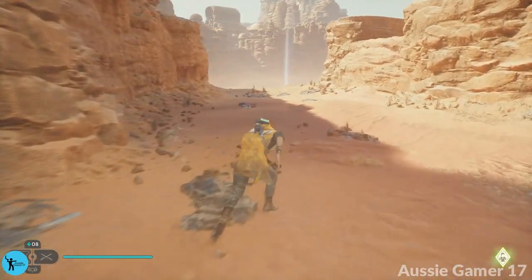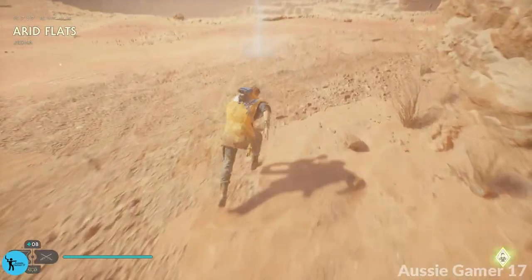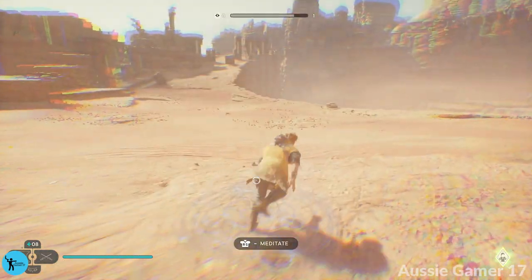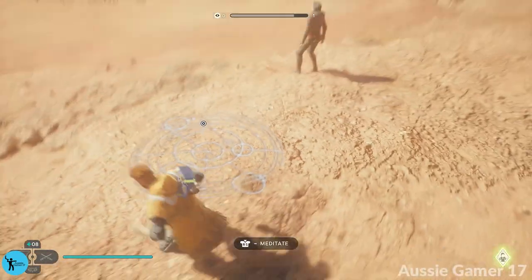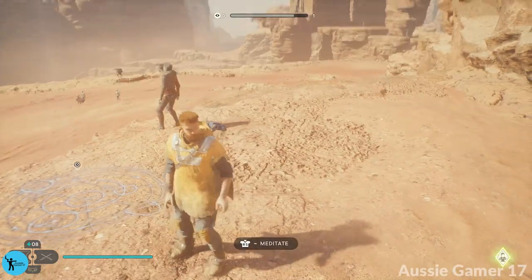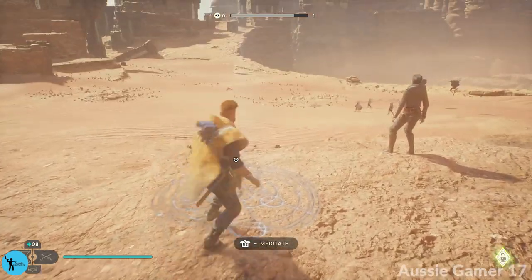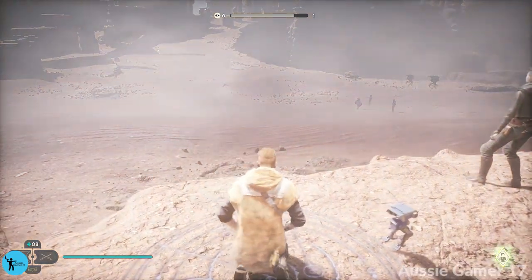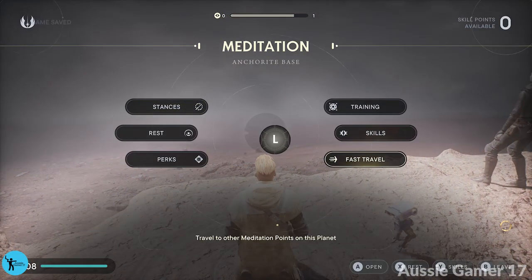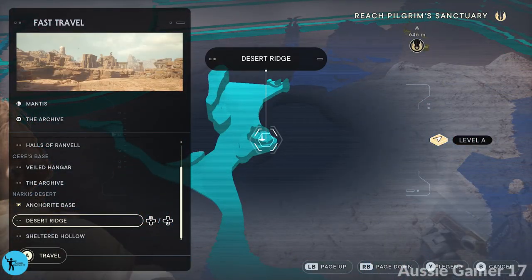I got a bit turned around while I was reading notes — I know where I want to go. We're going to fast travel. Sorry guys, I just missed some dialogue off camera because I was looking at the map and my notes, so I've cut that out of the video. We want to go to Desert Ridge, which is just going to get us a little bit closer so we don't have to ride the giraffe lizard all the way there.